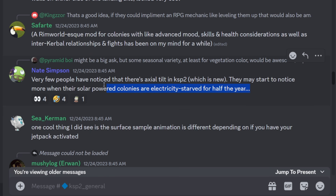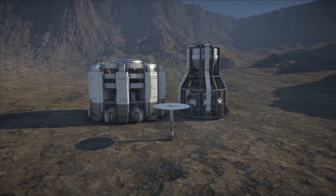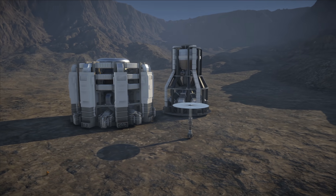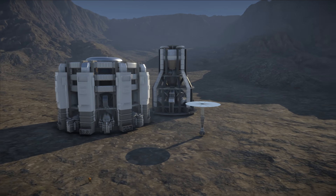However, he did drop this little bit of information: since KSP2 introduced axial tilt to celestial bodies – something that wasn't done in the original – it might happen that some colonies are electricity-starved during half of the year if they're solar powered. From this we can infer that colonies will require energy, and one form of generating this energy is going to be solar. Other forms will for sure include nuclear and fusion energy, at least if the power generation modules from an old show-and-tell video are anything to go by.